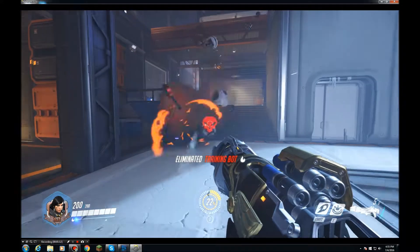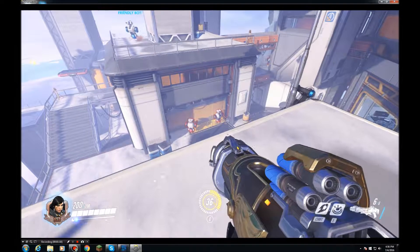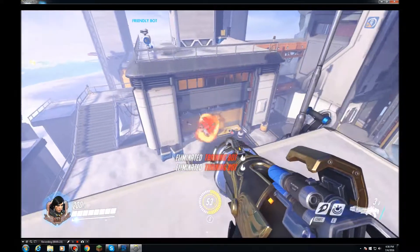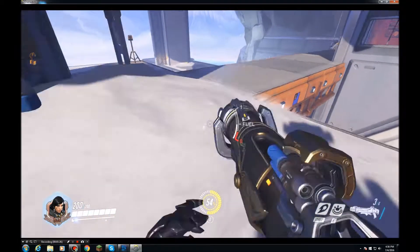Now let's move on to a strategy. A good strategy is to always keep your distance and always use your height advantage. This will make it so they never see you coming, because they'll be focused on other targets. I highly suggest this strategy, it's very helpful.